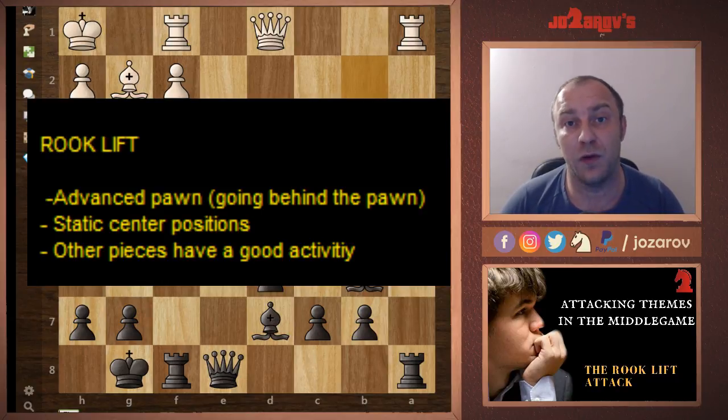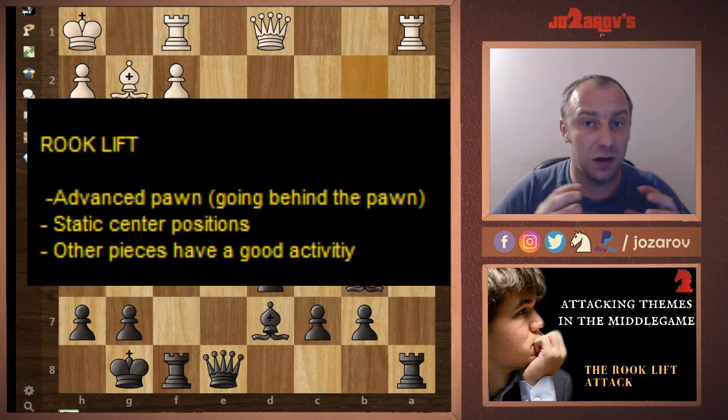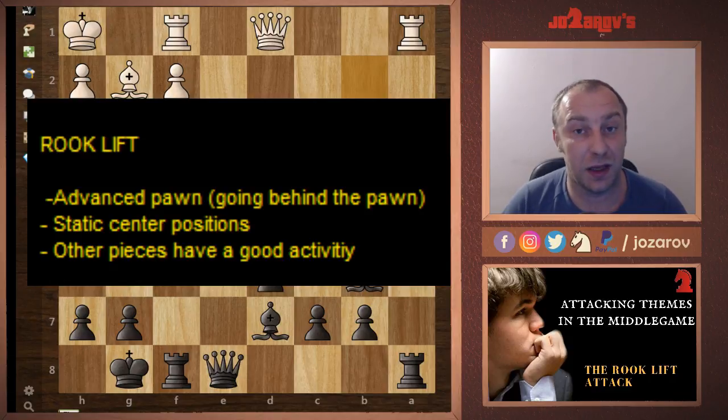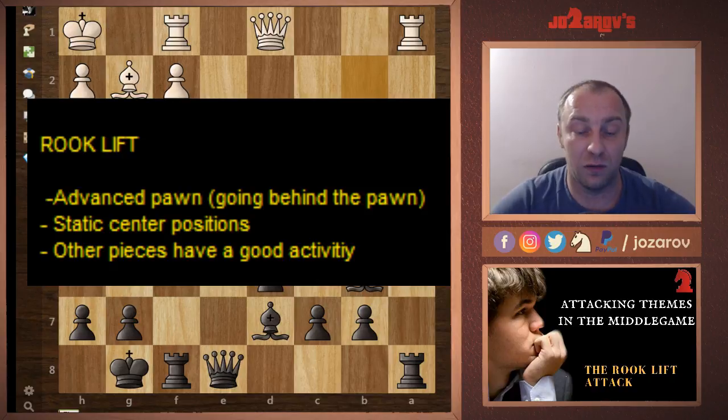The most important principle of a potential rook lift is a static center setup — the game shouldn't be dynamic in the center. When there is a clash between pawns in the center, you shouldn't try a rook lift, because the position can get opened. You could have back rank problems, first rank problems, or tactical issues with the king endangered. But when the position is static and not dynamic, a potential rook lift could be possible. You should be careful because back rank problems are really one of the most troublesome issues you can have.